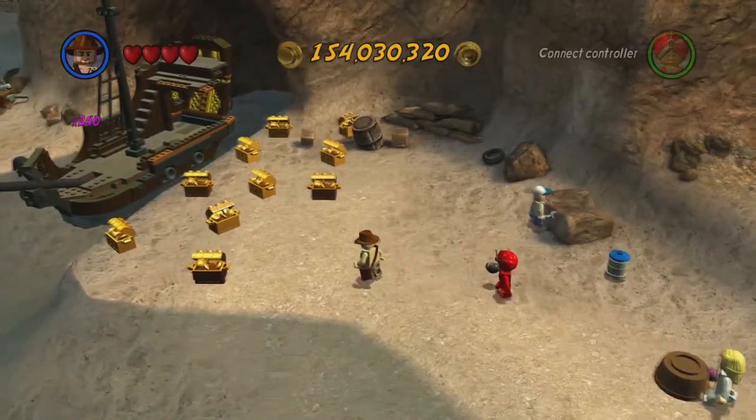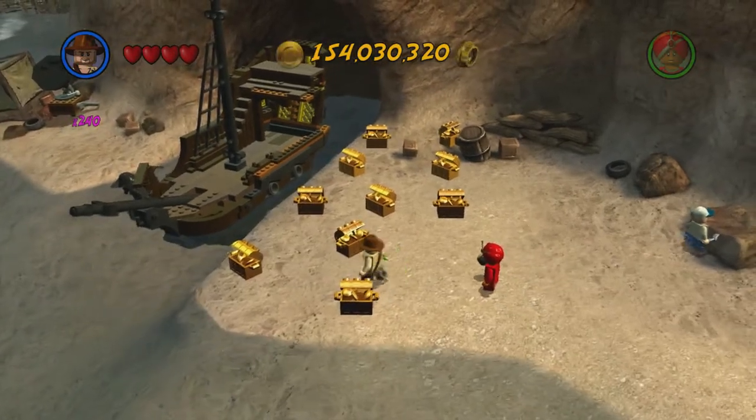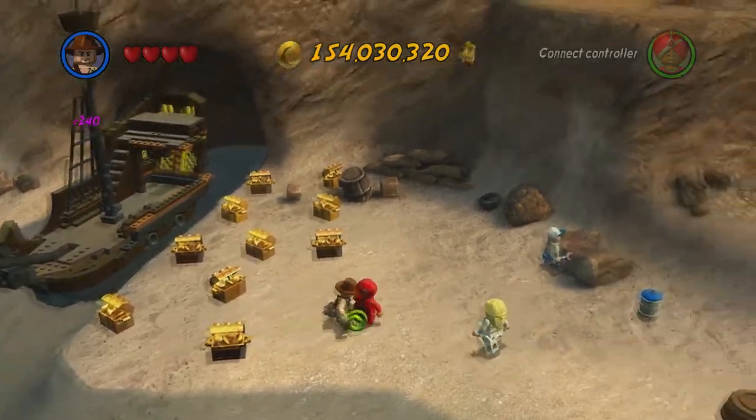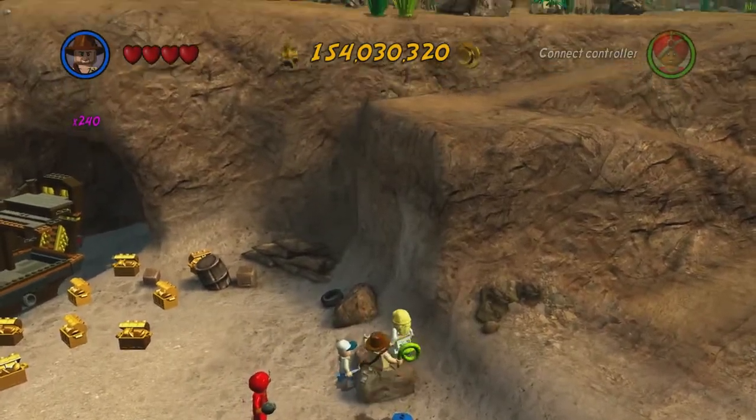Now that we've collected all of the artifacts from all of the Treasure Road levels and bonus levels, you're going to want to head down to this little beach that I showed you how to get to in the last video. Basically, it's just south of the Temple of Kali. You can see the path up there, and you can kind of see the Temple of Kali up there, a little bit at least.